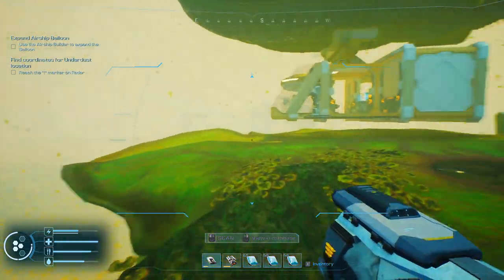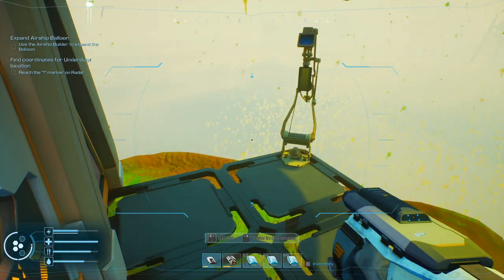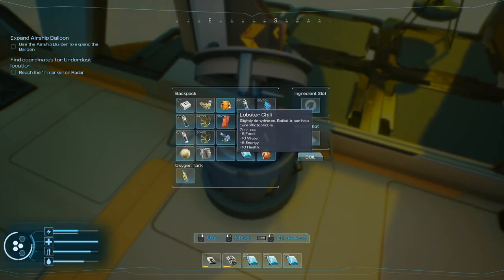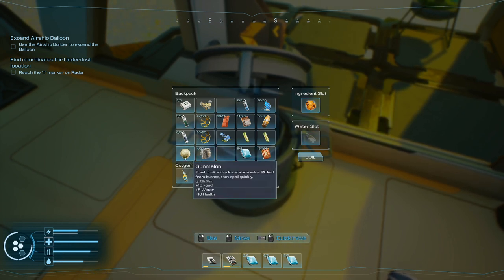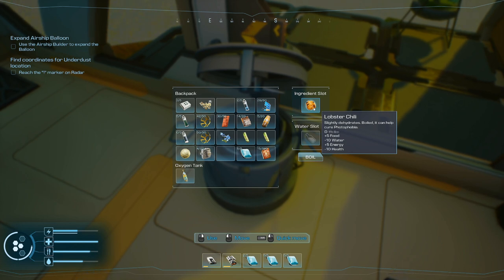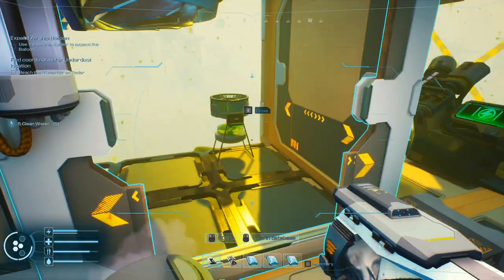I had enough room to make this trip work. We got one of these — we can dump that off. We're going to be cooking. You are good for 11 hours, you are good for 12 hours. What are you first? Lobster chili — slightly dehydrates, boiled it can help cure photophobia. Of course this one causes photophobia — plus five food, minus ten water, plus five energy, minus ten health. Remember that. Let's see what happens when we boil it.